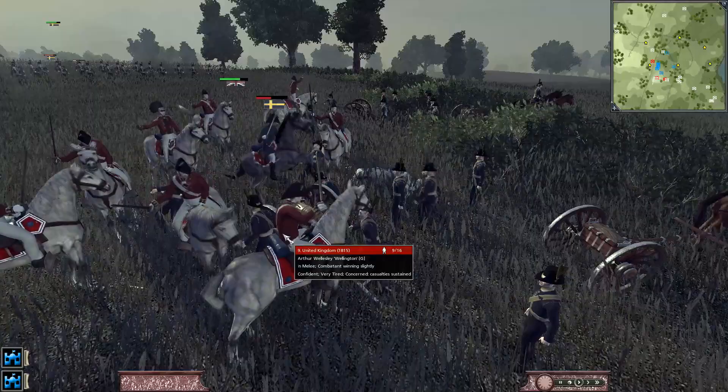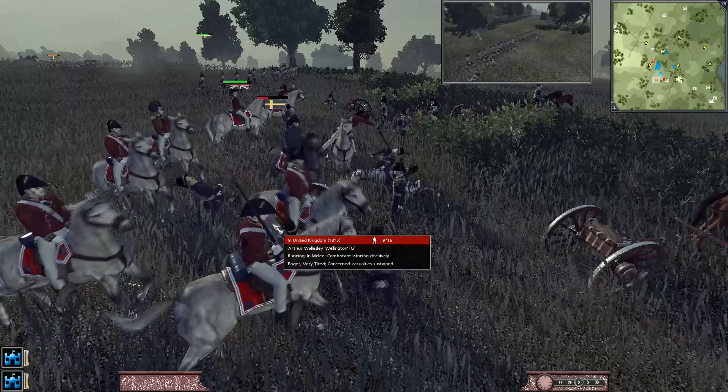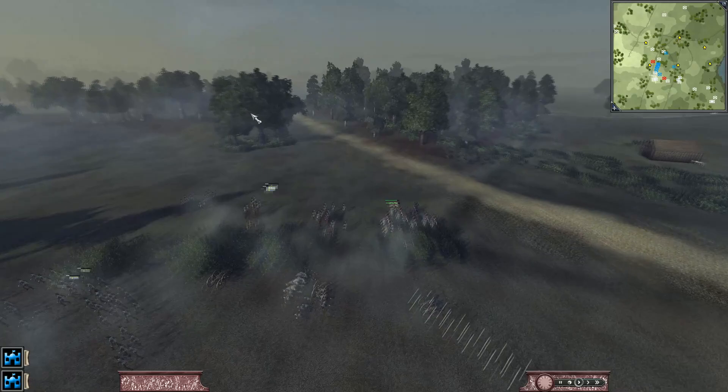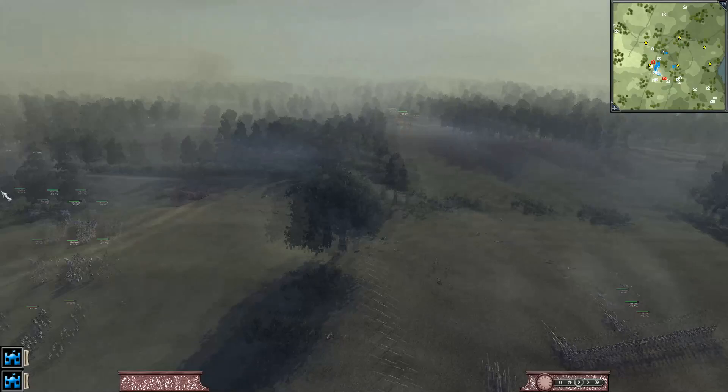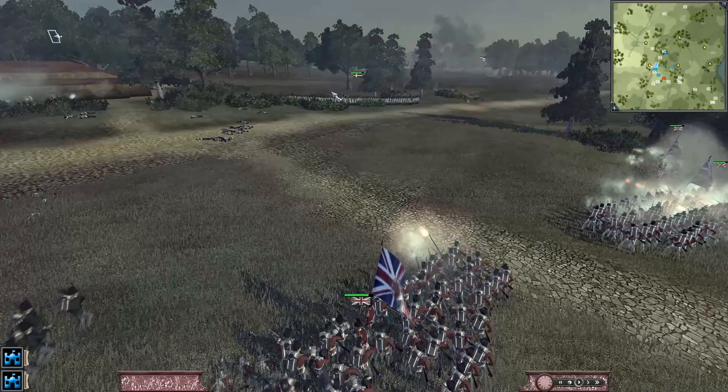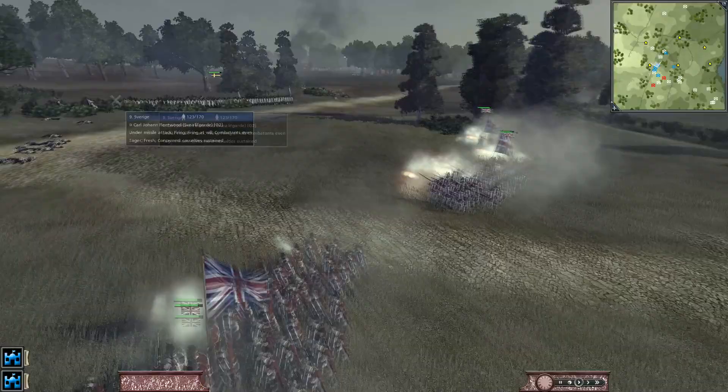We may end up losing Wellington here, but if we can route the cannons it's worth it. He's trying to charge Wellington and we're trying to get him out of there. The iron troops came back as well. He was trying to go after Wellington but couldn't get him. So now we're going to have the lights turn and kill the iron troops — we broke the other unit. We just got hit with our own cannons. We now have the men form lines. We're going to destroy this last unit — Carl Johan Fleetwood's lifeguard.